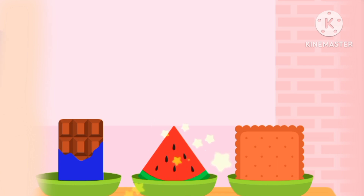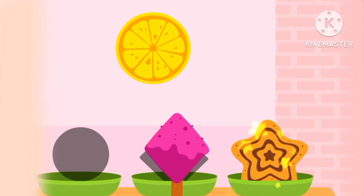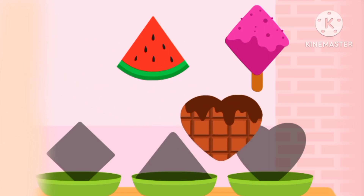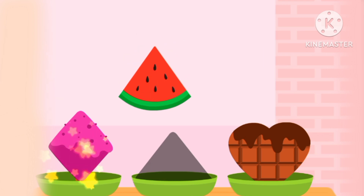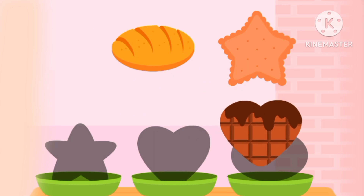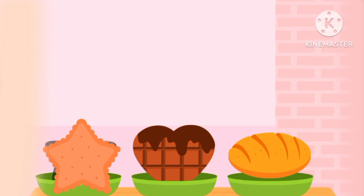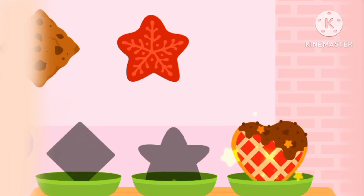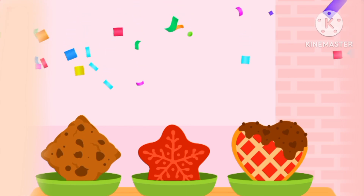The chocolate is rectangle. The cookie is square. The watermelon is triangle. The cookie is star. The ice cream is rhombus. The lemon is circle. The cookie is triangle. The cookie is triangle. The cookie is hot. The bread is over. The cookie is star. The cookie is hot. The cookie is star. And the cookie is rhombus. Hooray!